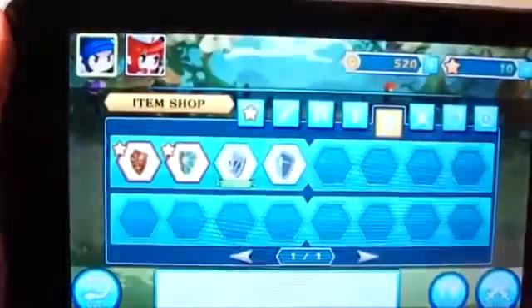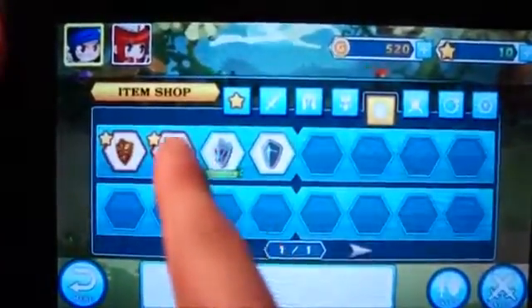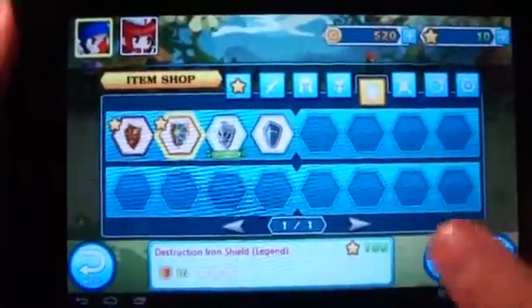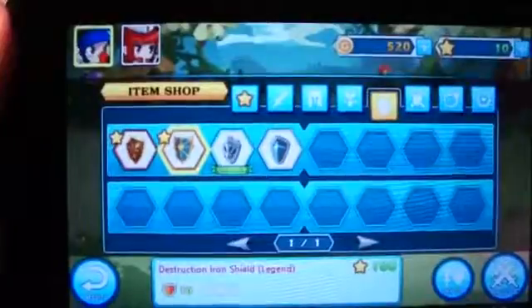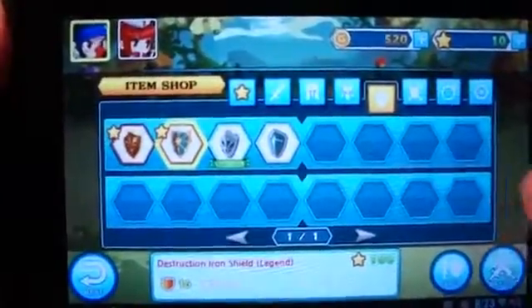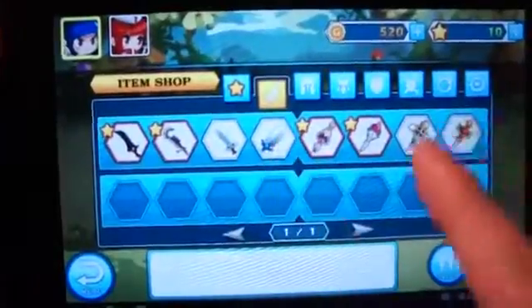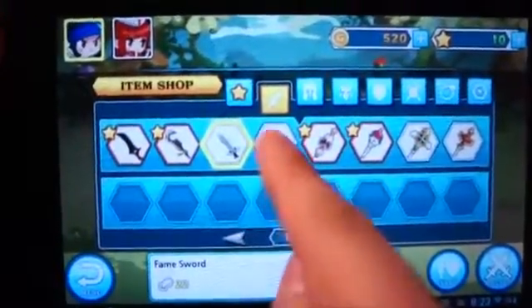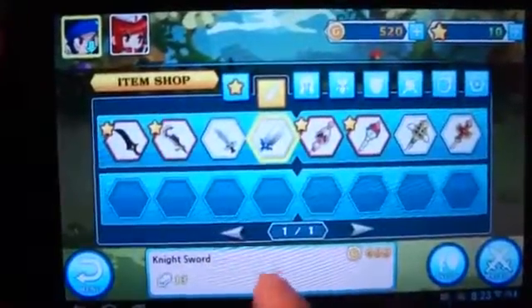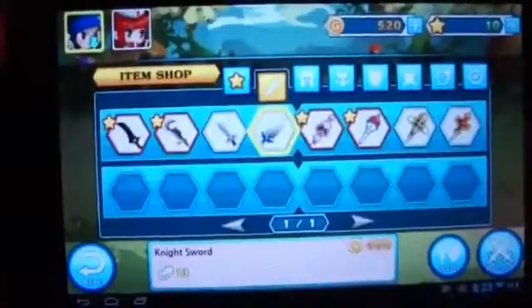In the item shop you can see which items have stars — those you have to purchase with stars. For example, the Destruction Iron Shield of the Legends requires 100 stars to buy, which is pretty pricey. Some weapons don't have stars next to them and just require gold. I'm currently using the fame sword; the original knight sword is actually a downgrade for him, so you wouldn't want to get it.